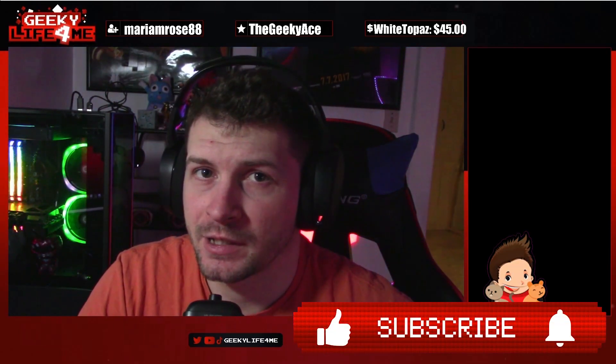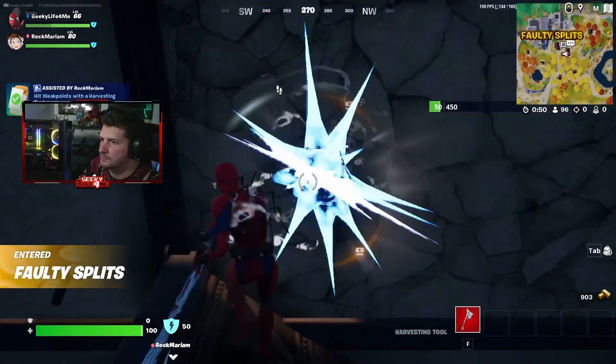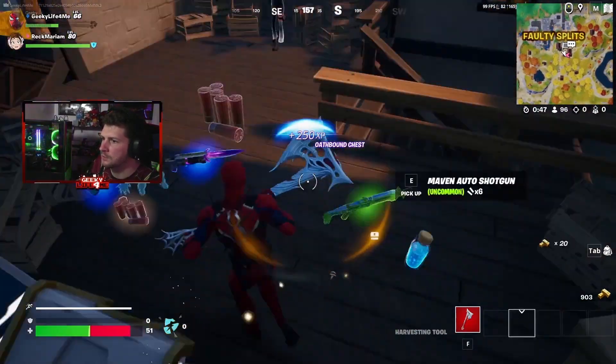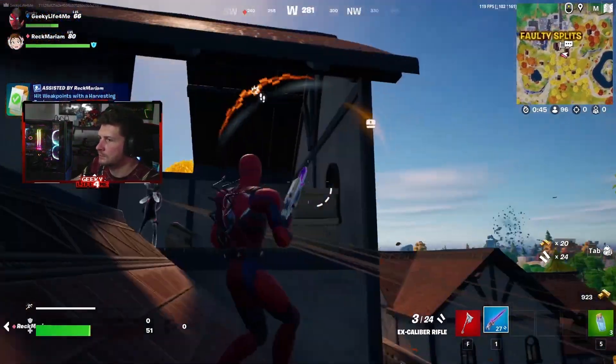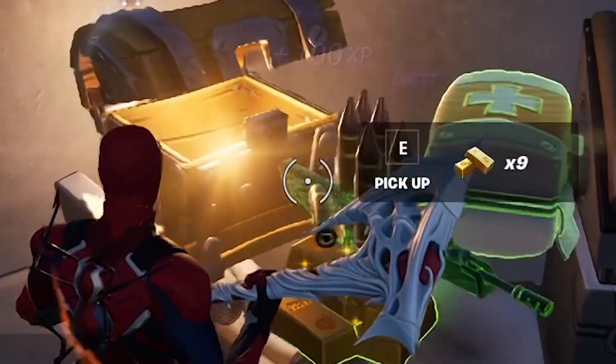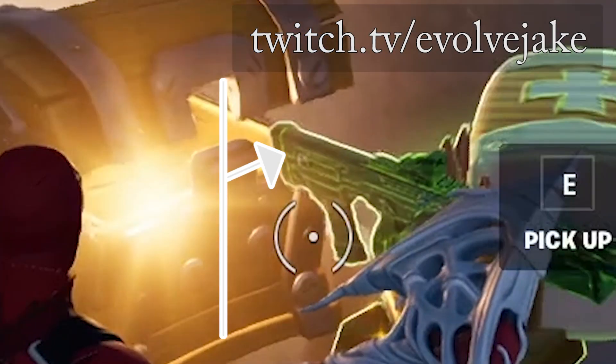Don't 50-50 players for a chest if that's the first thing you're dropping to. Try to go for a weapon laying on the ground instead. Chances are they're going to get the loot out of the chest and it's just not that great for you. If for whatever reason your only option is to 50-50 a chest with somebody else, remember the guns always pop out to the right hand side. Thanks to Evolve Jake for that tip.